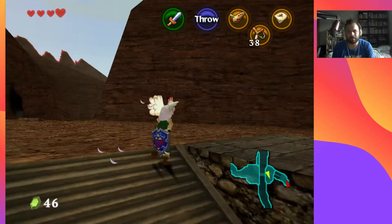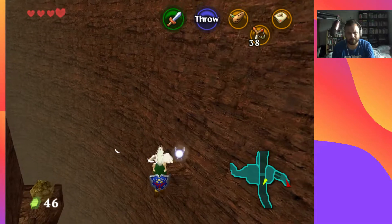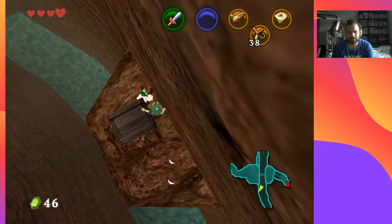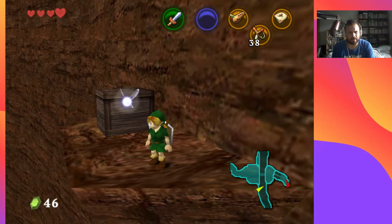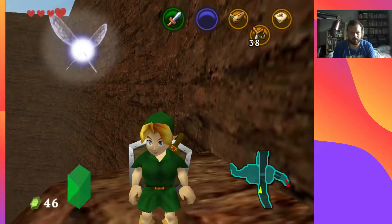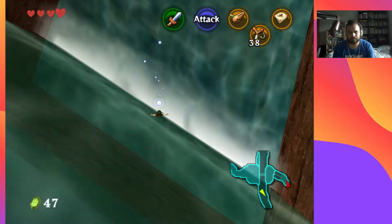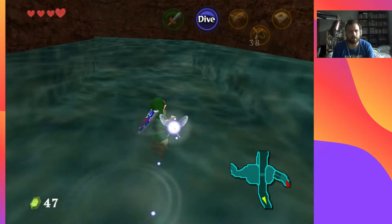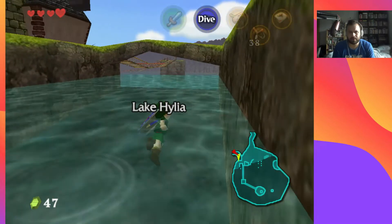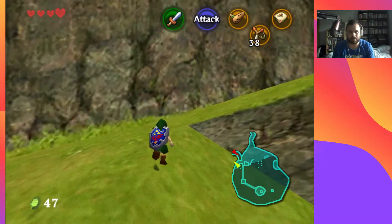I might be better off jumping from the higher ledge. We are good! That's going to be a Skulltula — no, a piece of heart — tremendous! Okay, this brings us to Lake Hylia, and then we're heading back to Kakariko Village and up to Goron City. As you see in the title, the goal today is to beat Dodongo's Cavern and get that Goron Ruby.